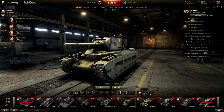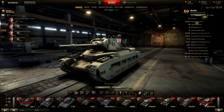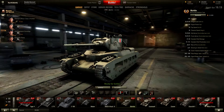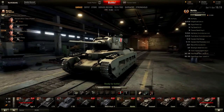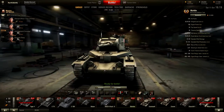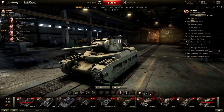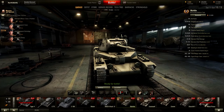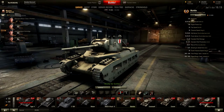Greetings guys, this is Tograft and welcome to another tank review. Today I am reviewing the Matilda, the British tier 4 medium tank. This thing is absolutely overpowered and I will cover everything you need to know about this tank. Starting with the mobility, afterwards the gun, and finally its armor, and we will take a look at how the Matilda performs in a replay. Let's go.